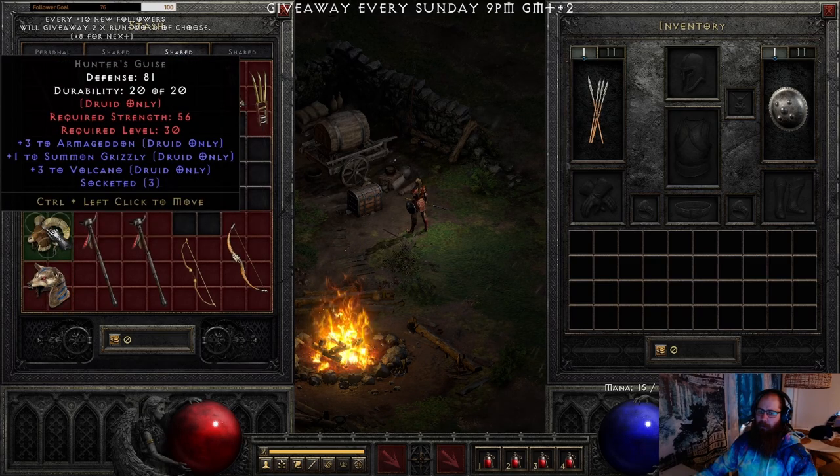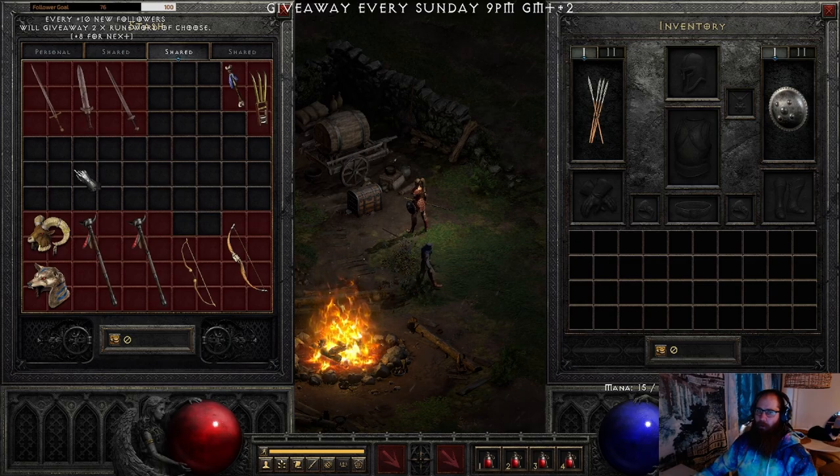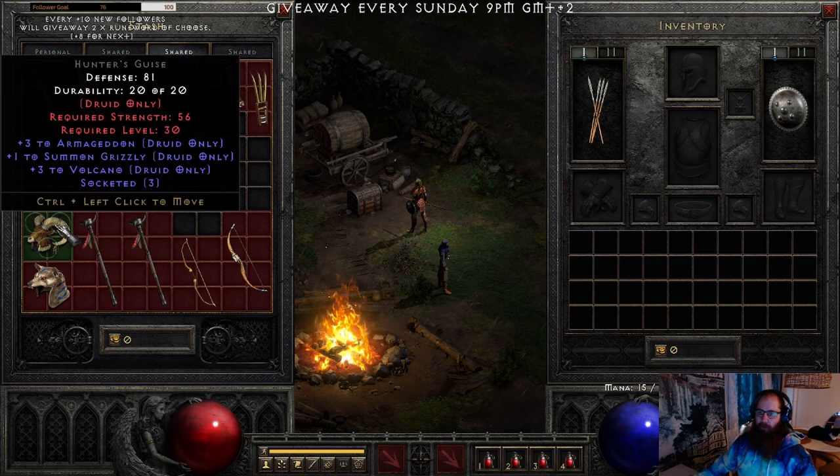For Druid pelts — these are for Flickering Flame, and they are ladder-only, so make sure you don't make them in non-ladder. When looking at these, first look for plus 3 to Armageddon — that's a must-have in my mind. Plus 3 to Volcano is a super nice bonus. With Grizzly it's also great. These are probably worth around 15 high runes.